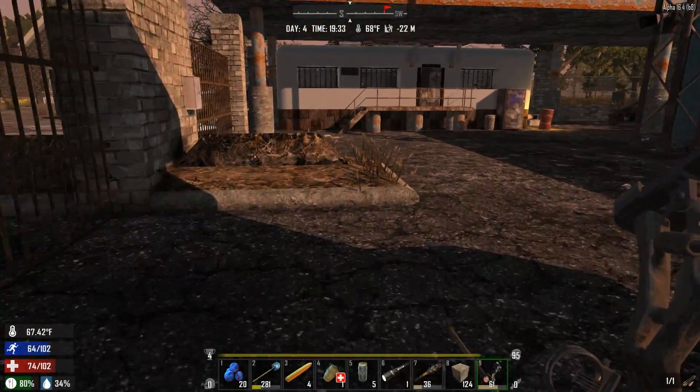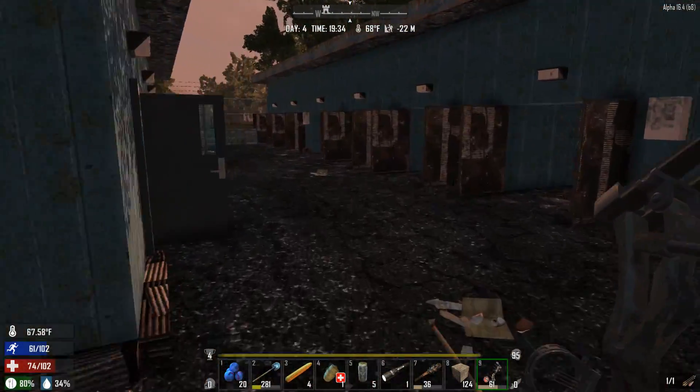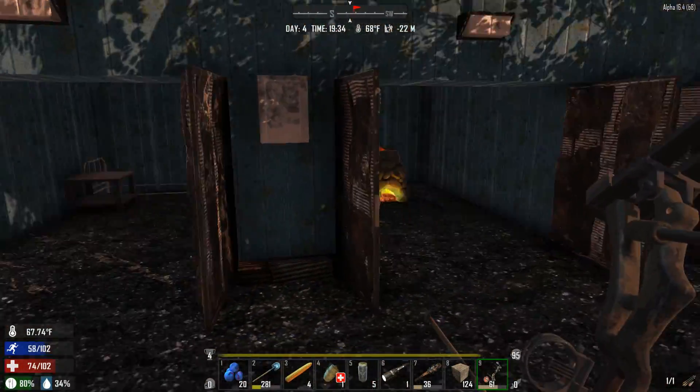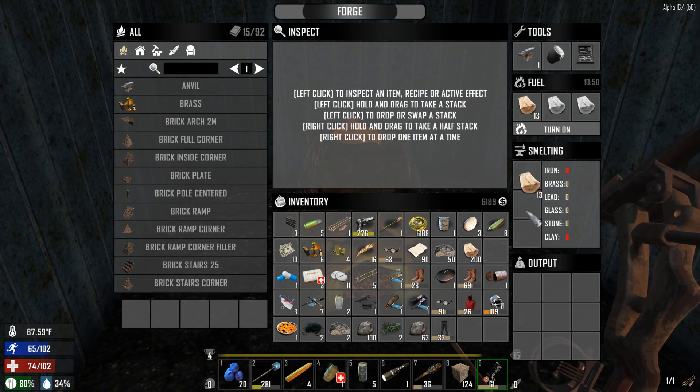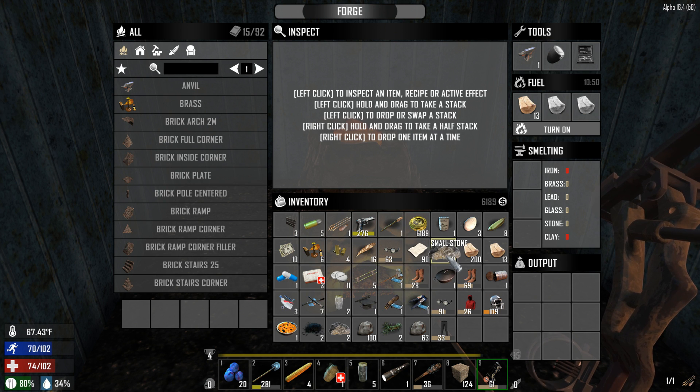I'm going to sell a few things off to the trader here. After we get this forge going — let's get this forge going first. Beautiful, sweet. Our first forge on — we're going to put it on for 10 minutes. I think that's all we're really going to need with it.